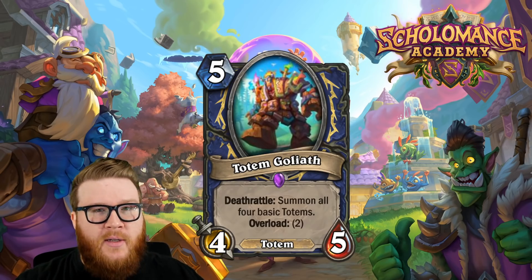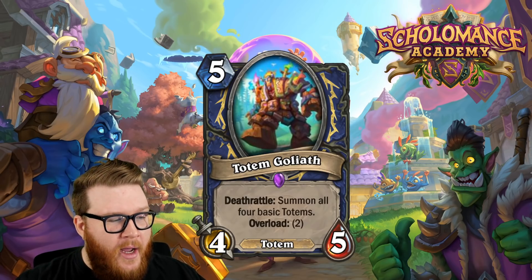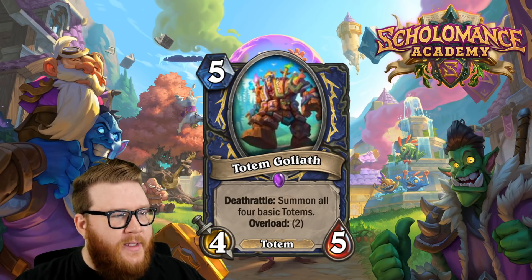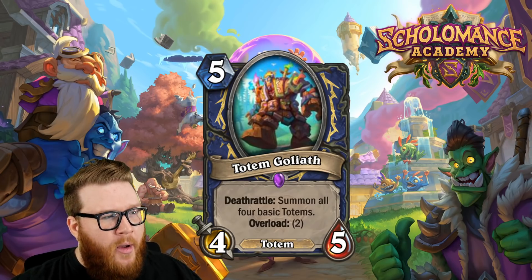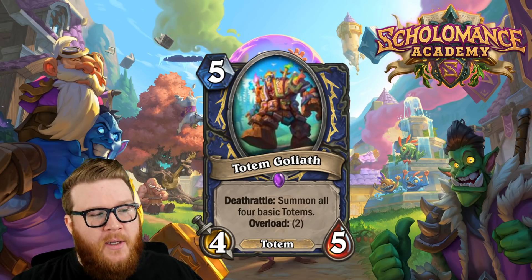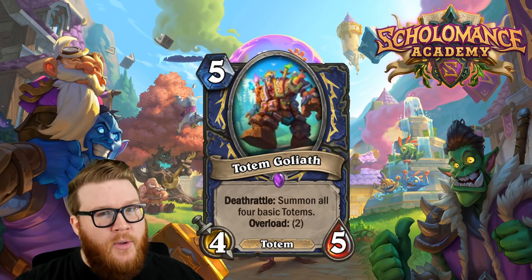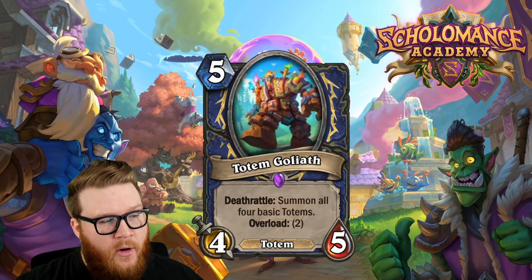If they leave it on board, you've got a minion to dictate trades with, and you can still summon the totems by trading it in — it creates a lot of awkwardness for how your opponent has to play into this card. Almost never are they going to deal with it in one fell swoop unless they commit to Polymorph or similar. Even outside of a totem-centric build, the four totems aren't bad — you get spell damage, a one-one for stats, and a taunt, plus Bloodlust or token follow-ups work great with Shaman.